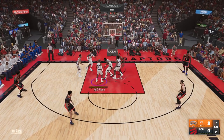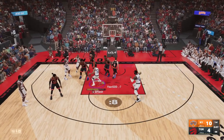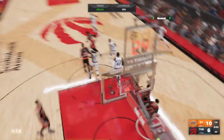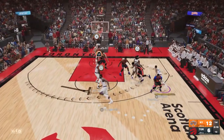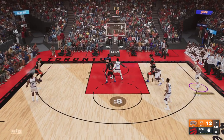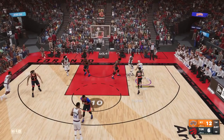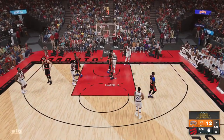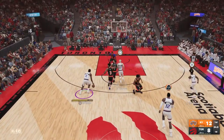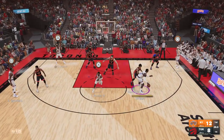Serge Ibaka gets a free layup right here. I don't know how CJ McCollum ends up guarding him. This whole game, no matter what I did on defense — I adjusted my matchups — CJ would always end up on Ibaka and it was kind of frustrating. At some point I didn't even have to play CJ anymore because I think it was glitched. Kawhi Leonard misses a wide open shot. These are shots you've got to hit to win games because these matchups most of the time are very very close and a few shots can make the difference.